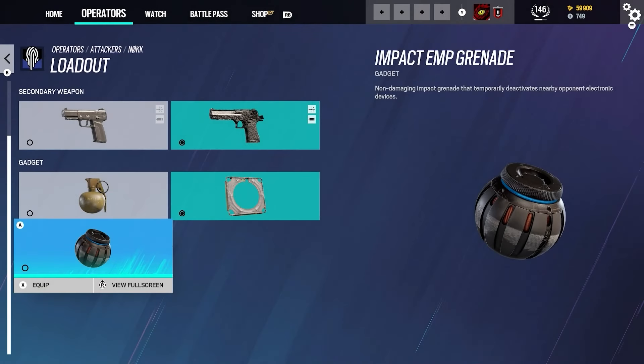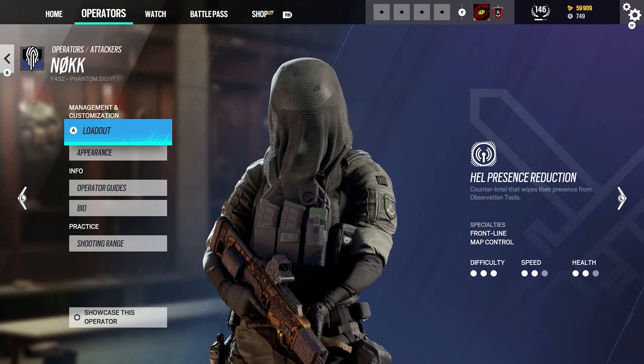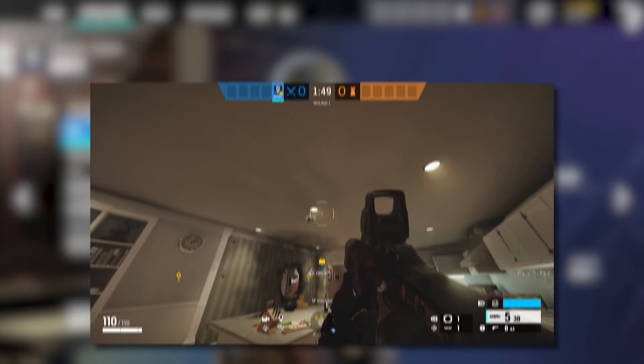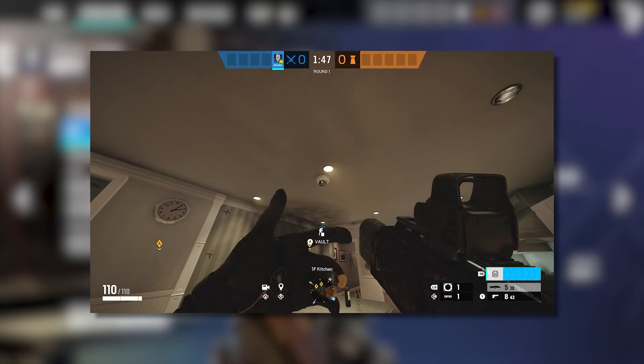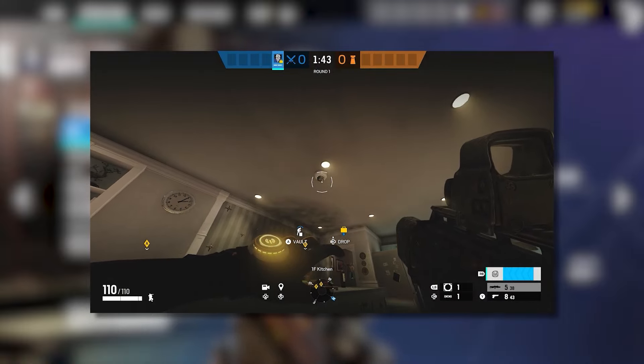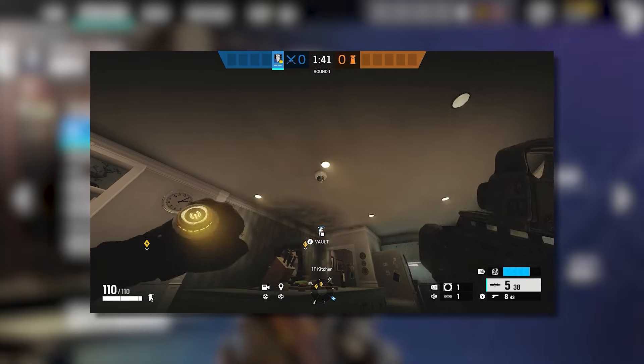I would personally take the Hard Breach Charge if you're trying to get into the objective quickly and destroy anyone in the back lines. And for our final gadget, we have the Impact EMP Grenade, which deactivates nearby opponents' electronic devices temporarily. And finally, her main unique ability is the Hell Presence Reduction — a counter-intel that wipes her presence from observation tools.